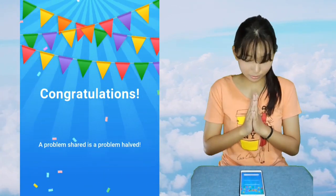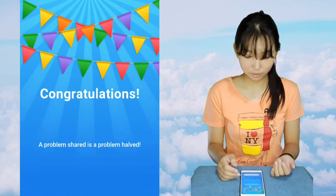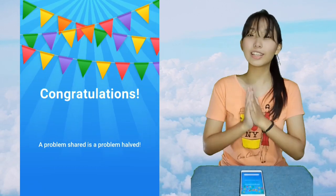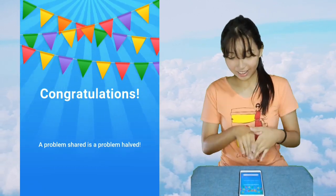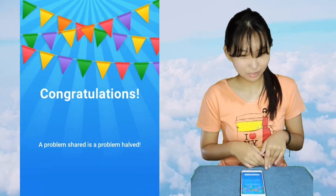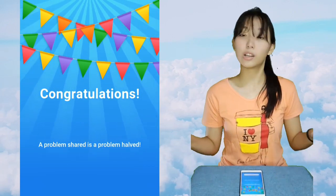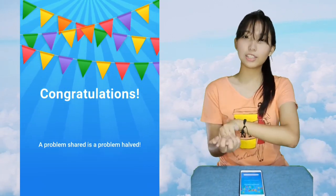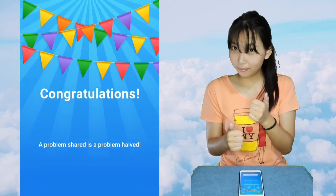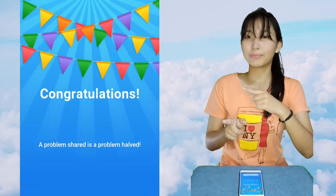Three steps, easy way. Problem shared is problem halved. I don't really understand that thing. But congratulations, you're done on that level — what level was that? 63. Yeah, and that's it for level 63 Detailed Explanation. Thank you guys for watching, don't forget to like and subscribe, and I'll see you guys on the next video explanation. Bye bye bye, thank you!